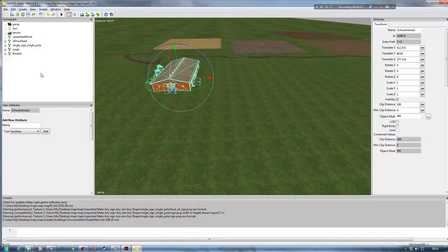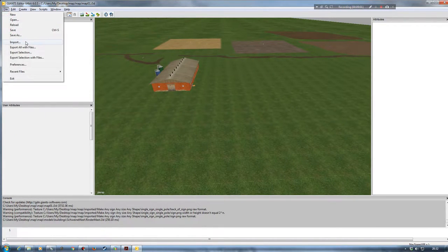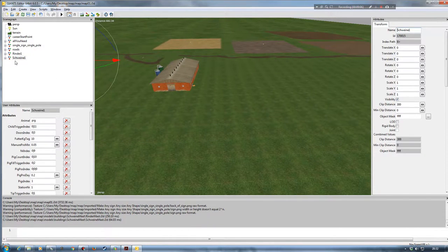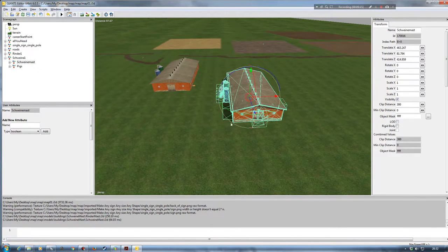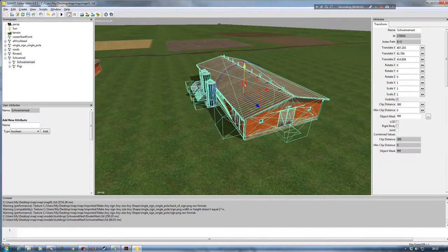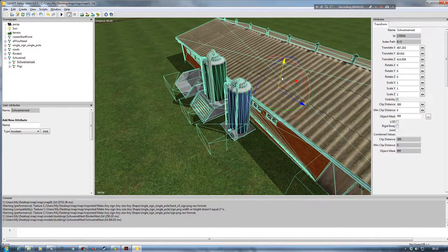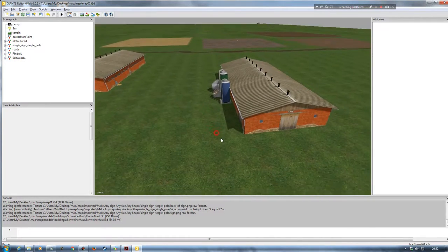Now that the beef station is placed, I'll minimize it, click off it in the cinegraph to deselect, then go File > Import and bring in my Schweinmast. Like we did with the beef station, click the plus symbol to expand it, click on the Schweinmast transform group on its own, go to Edit > Interactive Placement, bring it over onto the map, lower it down to an appropriate point, and then click off it to deselect.